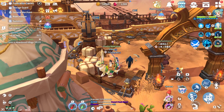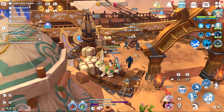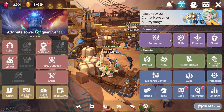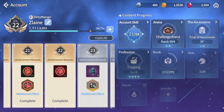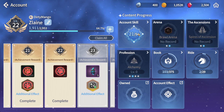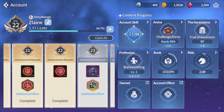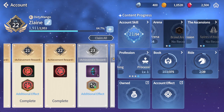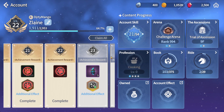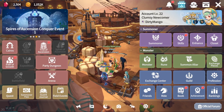The first thing is that in the game you can choose three different characters, and all three can be used on the same account. There are account skills which apply to all three, but you can also choose to focus on just one main character.